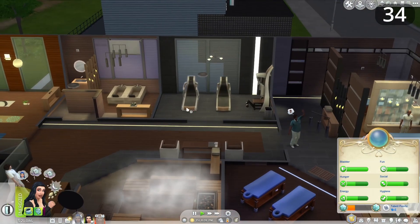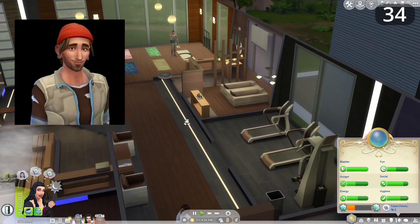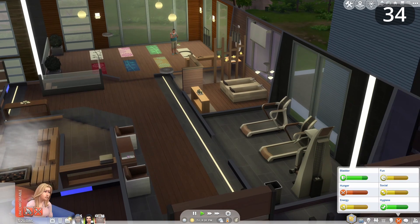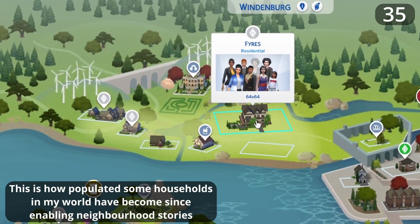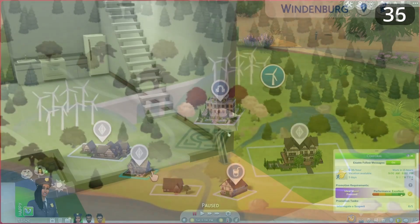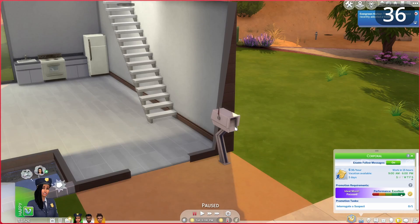The mechanisms assigning townies to work on public lots massively need to be improved — I once had Knox Greenberg, the eco master, spawn as a massage therapist, which broke my immersion. Similarly, the neighbourhood stories function added in March seriously needs tuning because right now people are adopting and popping out babies way too frequently. Also, give us a 'show all' button for viewing neighbourhood stories rather than having to spam the mailbox every time we want to see what's going on.